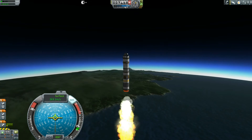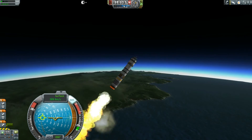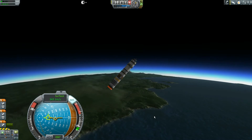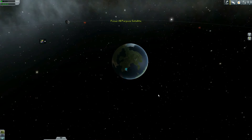Just like in our orbit video, when you get to 10,000 meters you're going to turn this guy to 45 degrees. Hold it at 45 degrees until the solid rocket is almost gone, then stage. Make sure your throttle is up to 100%. Now we can go into map mode and bring up the navball.